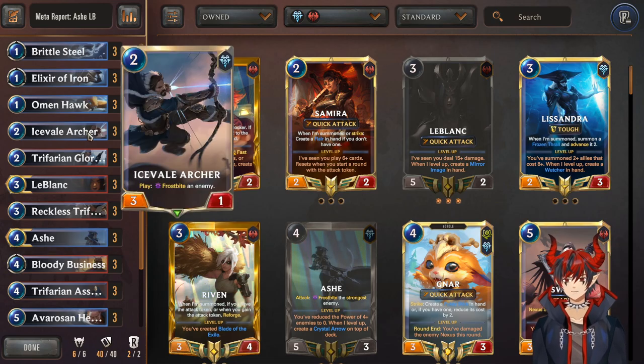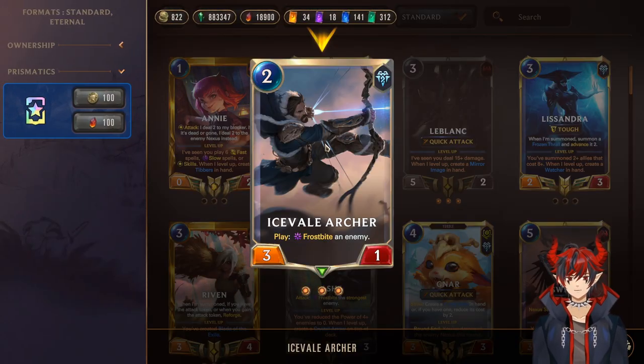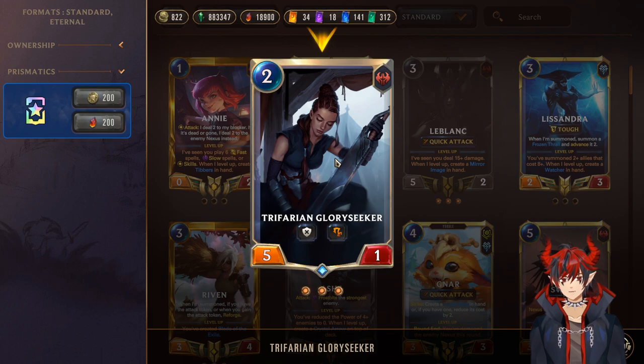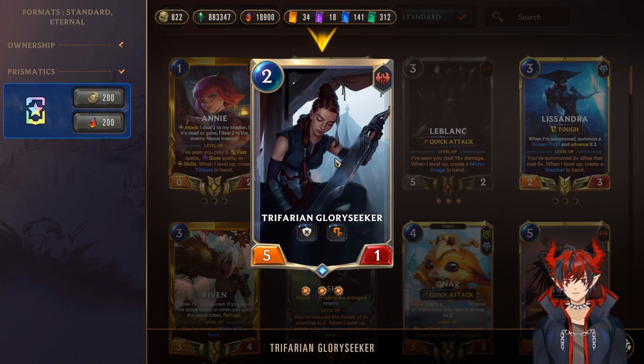Next we have Icefail Archer, a 2-mana 3/1 — on play, Frostbite an enemy, so it has synergy with the deck. It can also be used aggressively or defensively depending on how you need it. Next we have Trifarian Glory Seeker, one of the pressure tools in the early game — 2-mana 5/1, cannot block, can only attack, and has Challenger. You basically use this in conjunction with Brittle Steel and Elixir of Iron to control the board. Really nice when you get Ash out as well, because Ash will Frostbite the strongest enemy and Glory Seeker can challenge it. A really nice 2-card setup with protection in hand — super good at controlling the board and getting ahead.